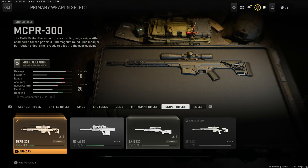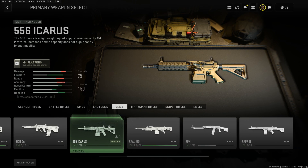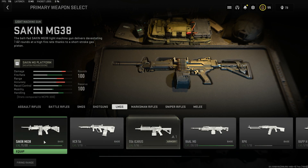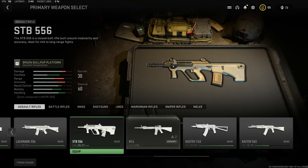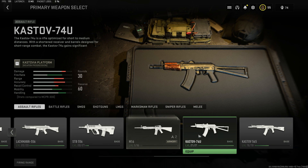Warzone 2 is going to be a lot slower of a battle royale where LMGs seem like they're going to be king. In priority: Raal MG is the most important one to level up right now, with the HCR-56 and MG-38 as close seconds and thirds for LMGs. Onto assault rifles, you're going to have the M4 maxed out through natural progression anyway. The STB-556 could be a secondary contender as a good middle ground between an AR and SMG. The 74U is very overpowered in multiplayer right now, so if it doesn't get nerfed it could be very good in Warzone as well.